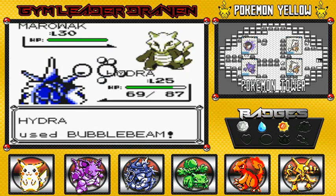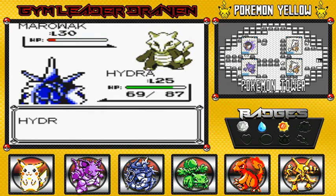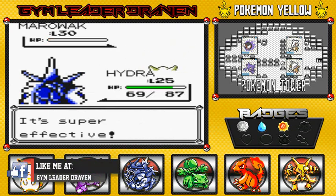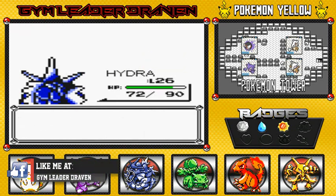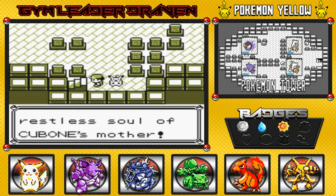This Marowak is the spirit of Cubone's mom who was killed by a Team Rocket member, so we have to defeat it. Easy victory — oh no, wait. This Marowak is a dead Pokémon that you're actually battling. Grew to level 26. The ghost was the restless soul of Cubone's mother — her soul was calmed and she has departed to the afterlife.